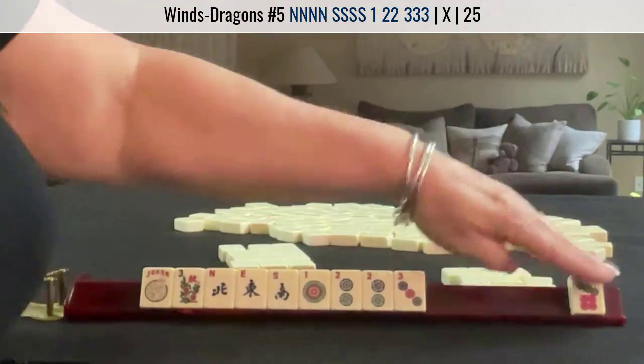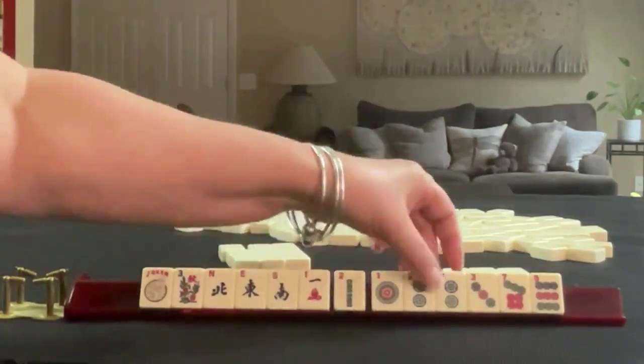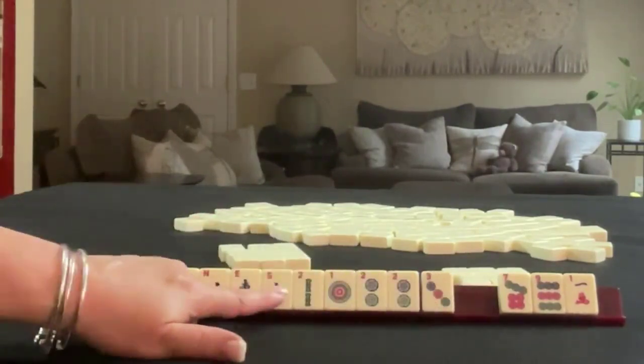Probably north and south with the short run. Let's pass these three. We did get a one, two. There's like-number potential, so I would probably focus on twos or one, two, three with north and south.